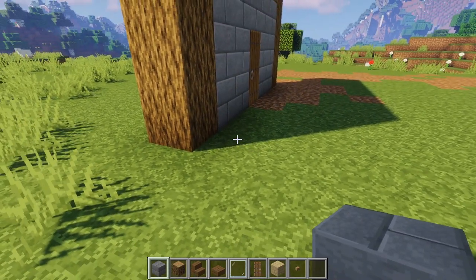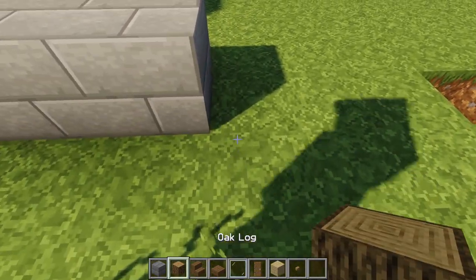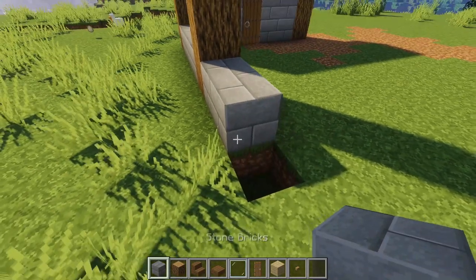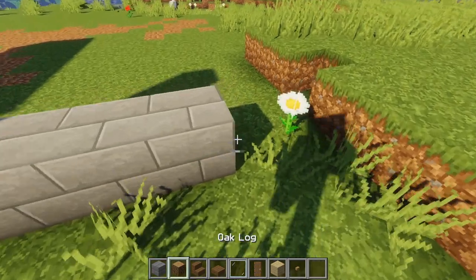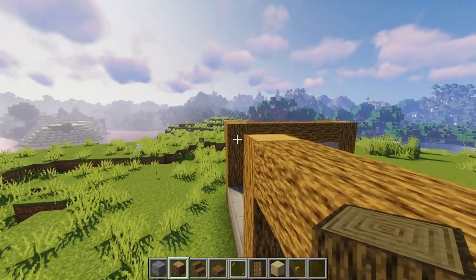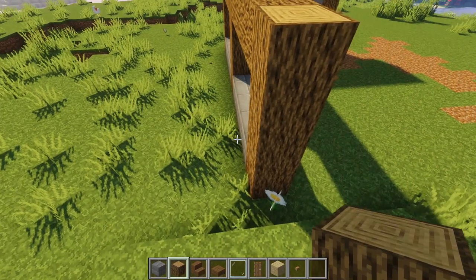Your next step is simply to expand the house by a couple of blocks. Go across by four blocks, build another pillar going all the way up by four, then expand by another four blocks. On your fourth block, finish it off by going up four and close it off with wooden logs like so.